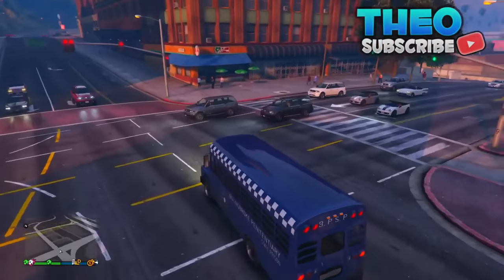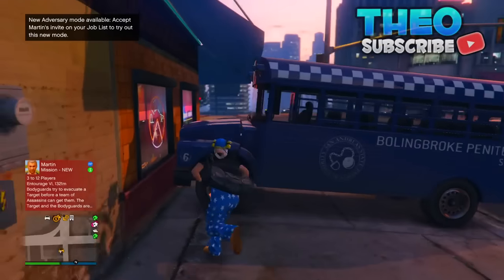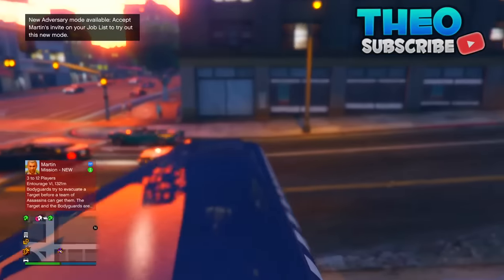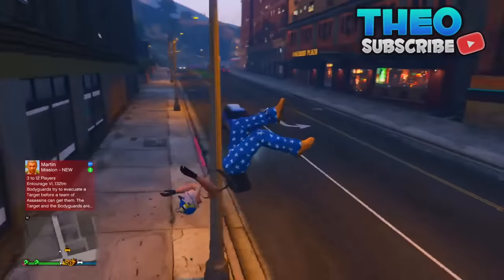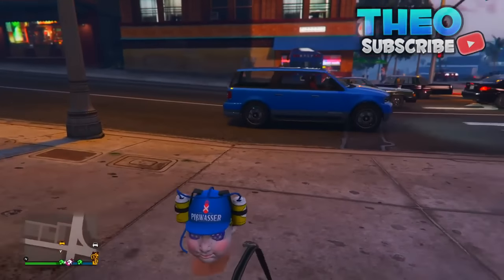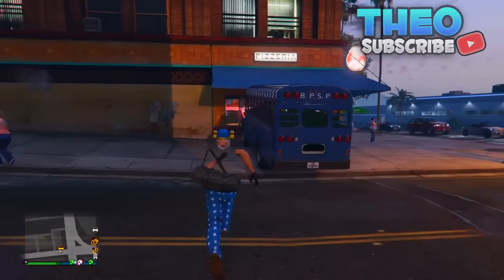The next glitch is actually a solo launch glitch. You want to get a prison bus and take it over to this location, then park it like I do in the video. Jump on the rear of it and once you have jumped on the rear, you will launch really high. This is great for funny moments and showing your friends.